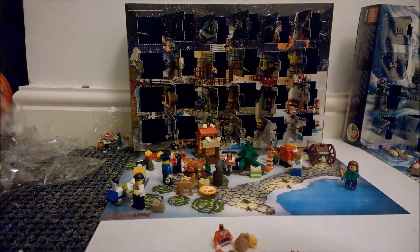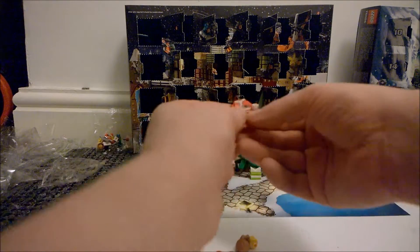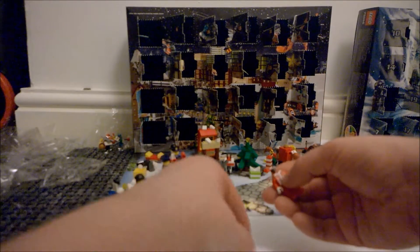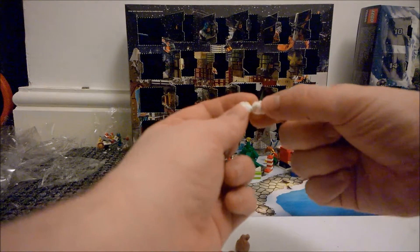Let's get him built up. Start off with the nice plain red legs, put the top on — nice Santa suit there, no back printing, just the front printing. And let's have a look at the beard — you do get two beards in here.